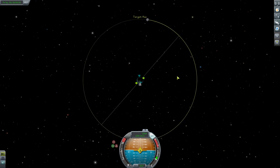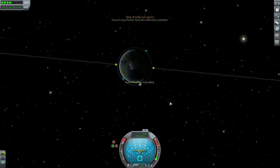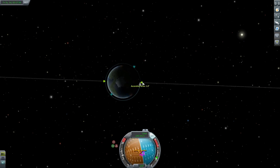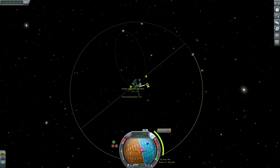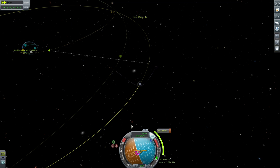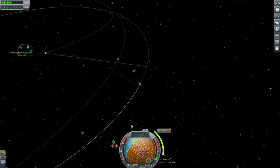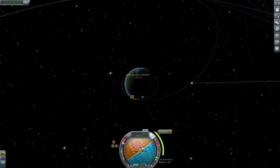We're setting the MUN as our target and doing the similar steps as before — adjusting our inclination to meet the MUN's inclination using our ascending node. A slight anti-normal burn to bring it as close as possible; within 0.1 or 0.2 degrees is fine. We're aiming to get our encounter so that we're going to impact the MUN itself. We actually don't want to leave space junk around, so we want this stage to detach and crash into the MUN without leaving debris.